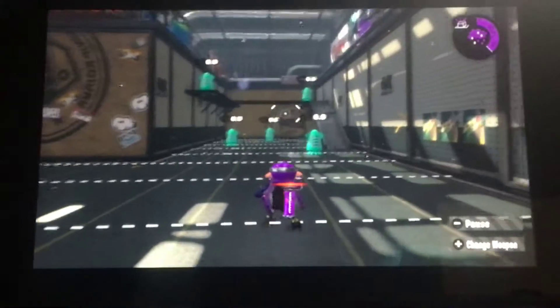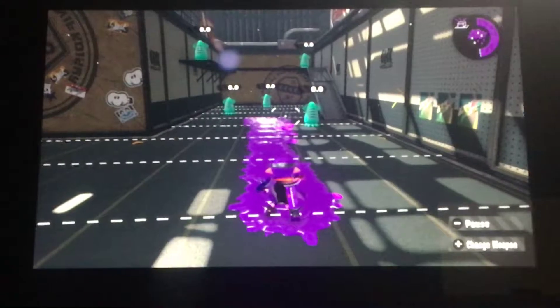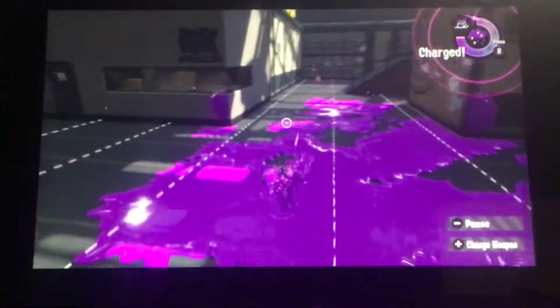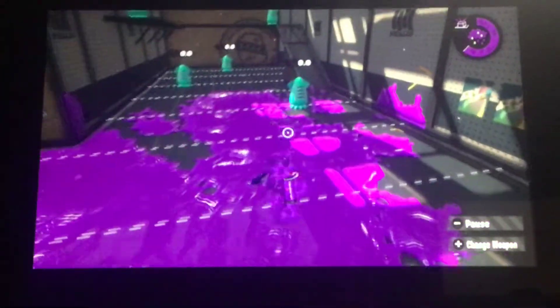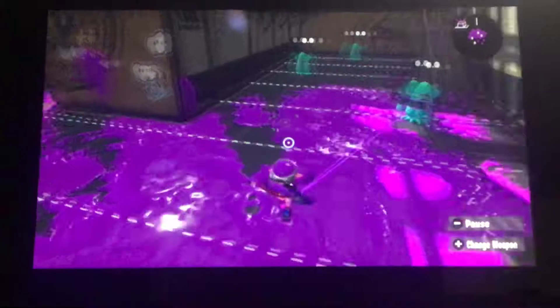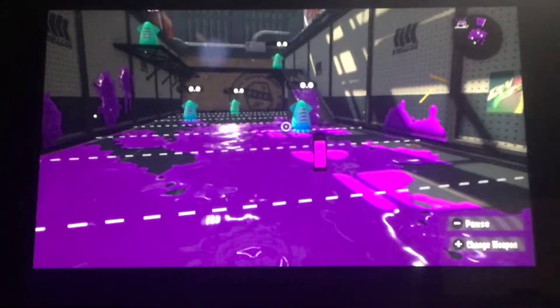Now we get to the Splattershot Pro. This weapon has an insane range, as you can see. And this one comes with the ink storm special and with the point sensor sub. That alerts everyone on your team with these lines, so they know where the enemy is and they can be splattered, even if they are in ink.